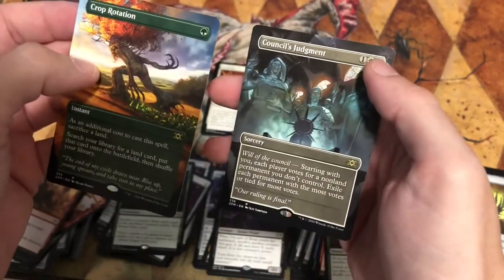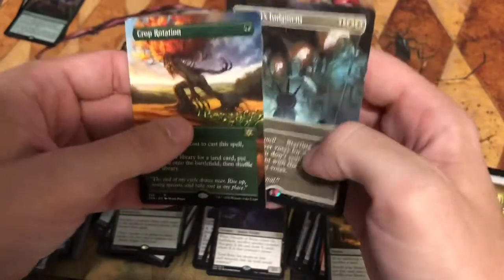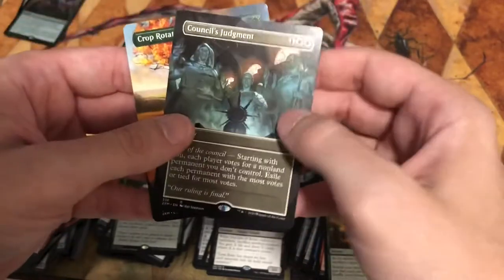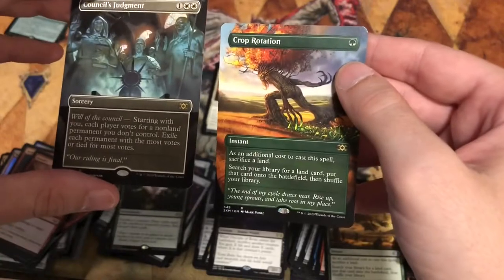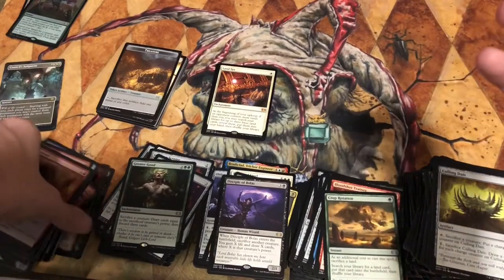Council's Judgment — that is going to be sold on eBay. These box toppers are very disappointing overall. I understand one might be decent, but Crop Rotation should not have been upgraded to a rare. That is disappointing. But overall I am pleased with my box. They should not have made Crop Rotation a box topper rare.